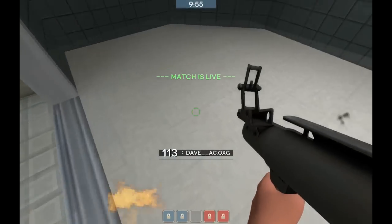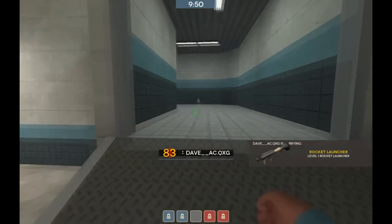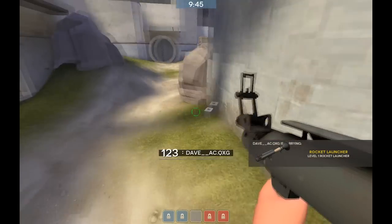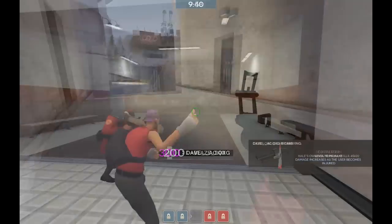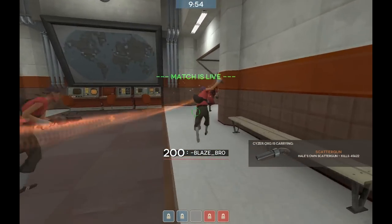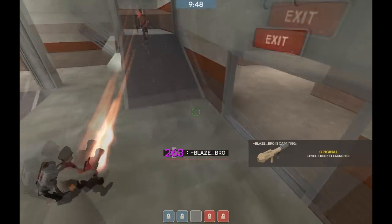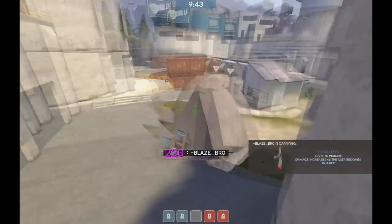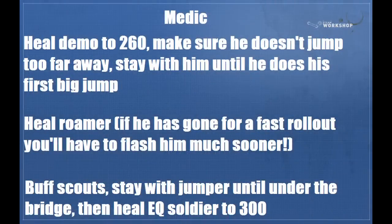This is Dave AC from an older season showing how to do the equalizer rollout: just shoot yourself until you're about 60 to 80 health, then stop and equalizer once you pass under the bridge. This is a partial demonstration from Blaze showing the fast soldier rollout — they're not doing it per se because you would need to get healed much earlier, but these are exactly the jumps you would do to get yourself to mid very quickly.